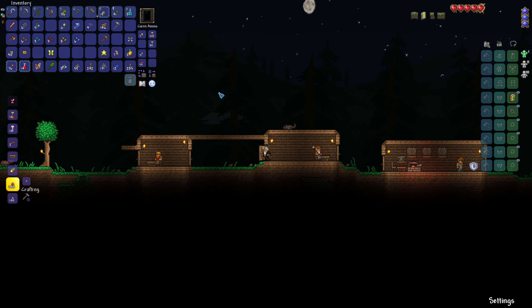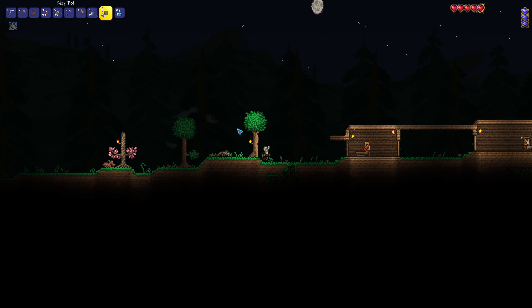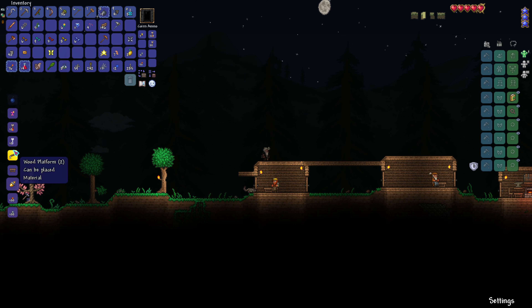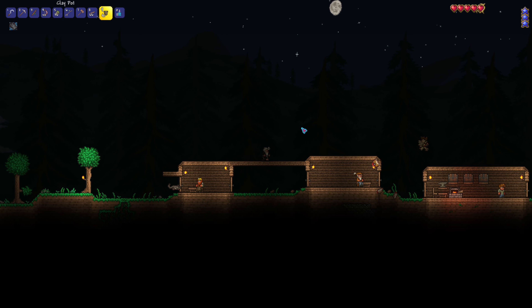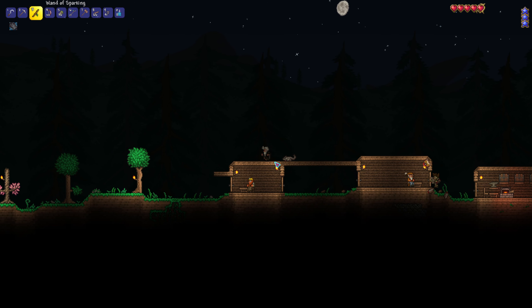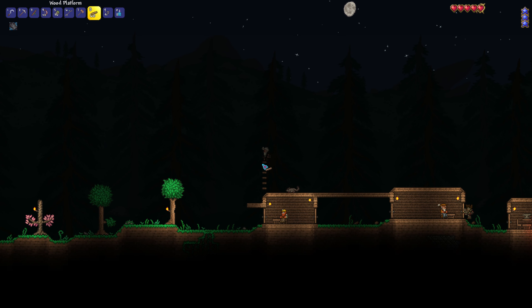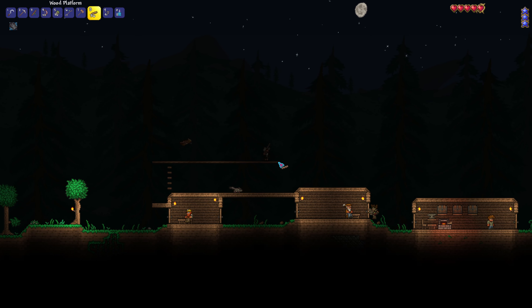So what do we want this to look like? It's not gonna be anything fancy right now, but I don't want it to just be on the ground either. You know what, it's gonna be simple, it's gonna be ugly, and it's gonna work. I want enough pots side by side so we can make a greenhouse.